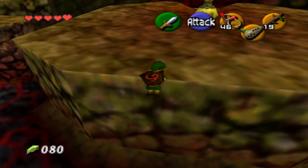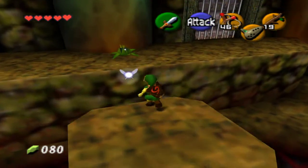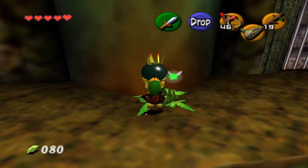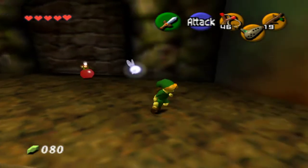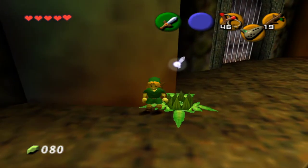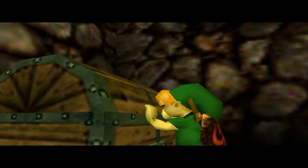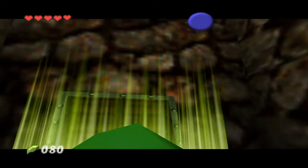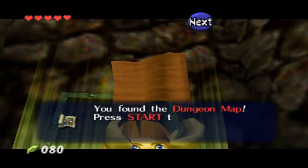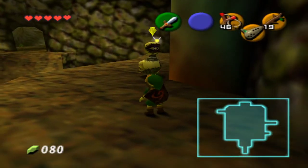I'll probably fall in on accident, but it's fine. Let's go over here. Let's bomb this wall — all these walls look bombable except for this one because it's like metal gates or something. Oh, a chest!